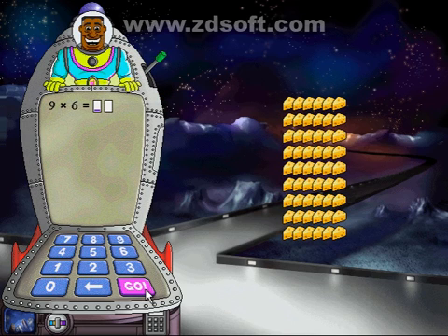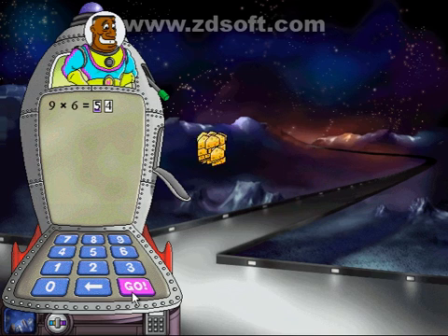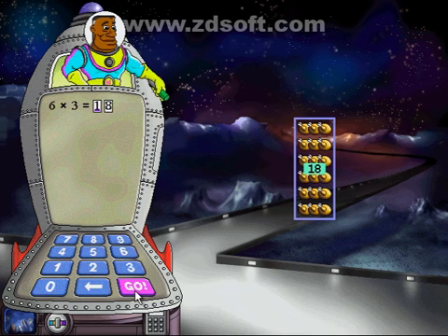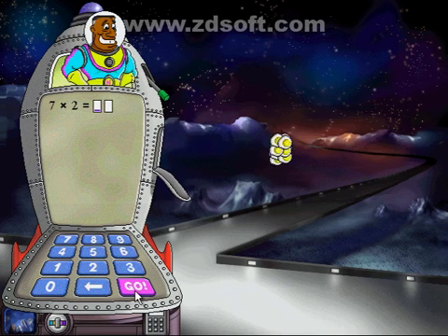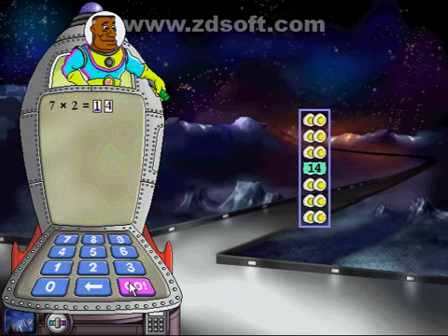I've got nine rows with six in each row. Great thinking! I've got six rows. Great thinking! I've got seven rows with two in each row. You've really got a knack for this.